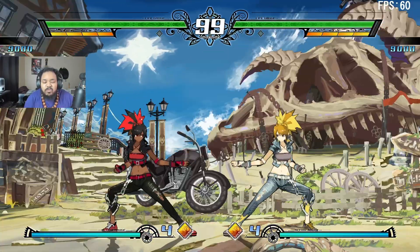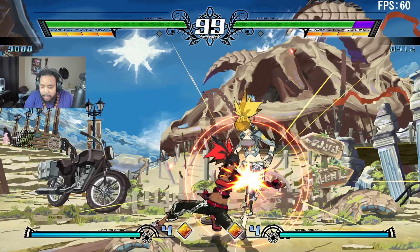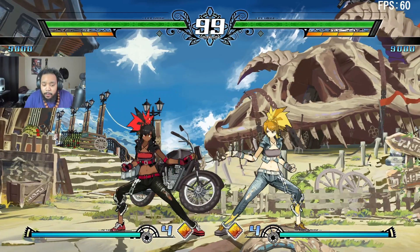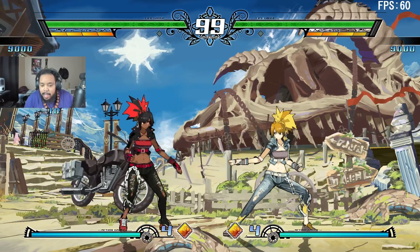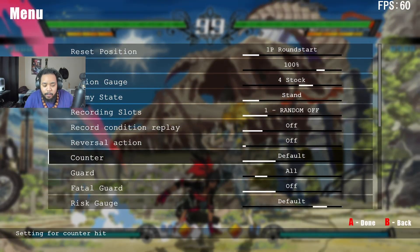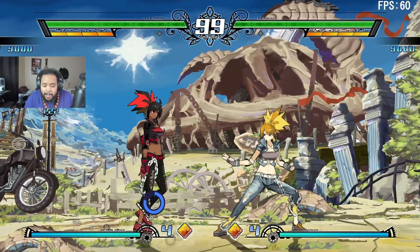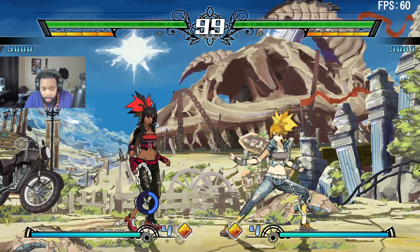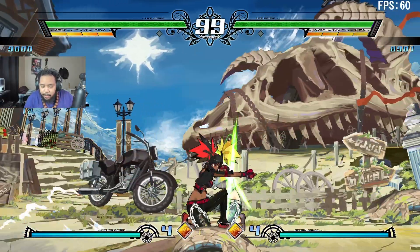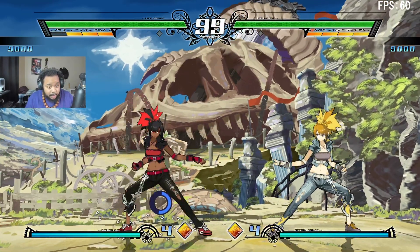The next move she has is 2BB — if you input 2B twice, she does this little sweep attack that pulls the opponent in; you can see the vacuum effect of it. The next move is 46C, which is like this little dive kick move. What's interesting about this one is that not only is it an overhead — let me show you with the opponent crouching — not only does it hit overhead, it also grants her the Free Route buff. So if your opponent is blocking a lot you can chain into it to open them up.